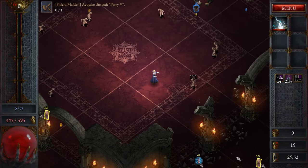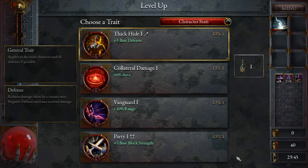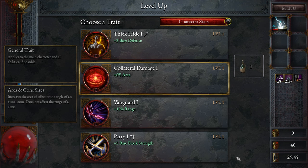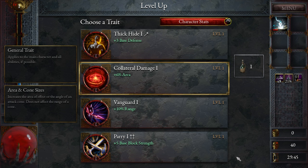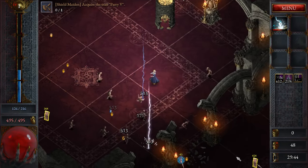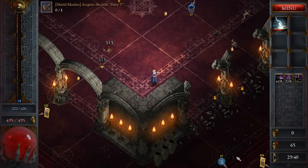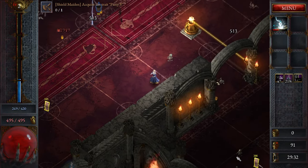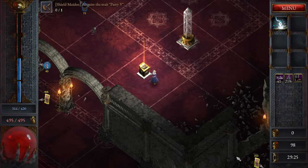It looks like immediately we have access to our Lightning Seal really fast. As we level up we're going to be able to pick different passives for our character. You can reroll, but I believe you can only do that once per round per potion. There's also a potion system you can craft — I haven't invested a lot into that just yet. We're going to go ahead and raise our block strength here.